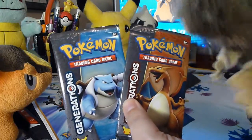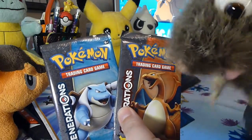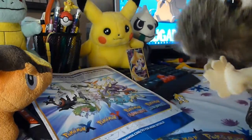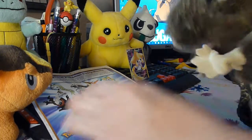You also get two booster packs — these ones have Blastoise and Charizard on them. I'm keeping these packs, I'll cut them open very carefully later.